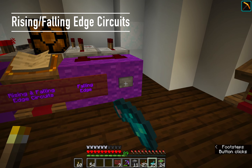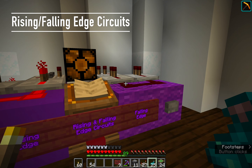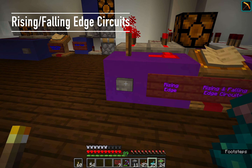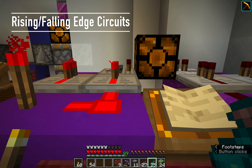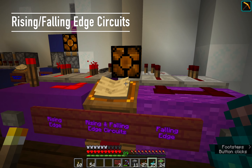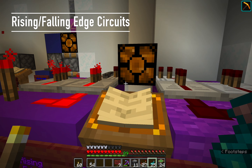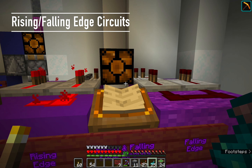Rising edge and falling edge monostable circuits: they're pretty much the exact same structurally, except that this one, when you press the button, will give a one-tick pulse at the start of the button press, and this one will give a one-tick pulse at the end of the button press. You can use these in conjunction with each other to make timed circuits, or you can just use them on their own depending on what you need.